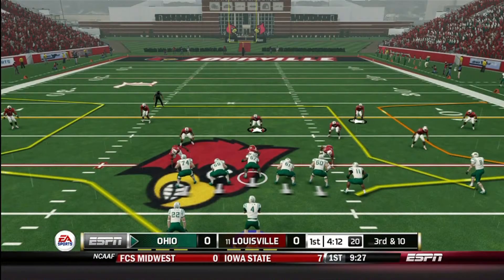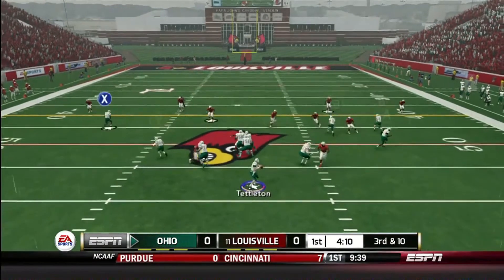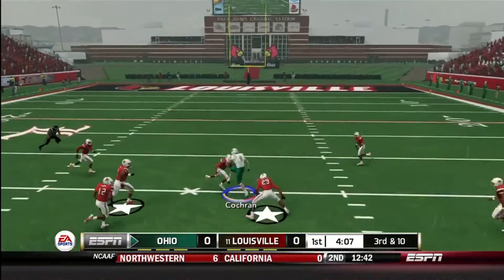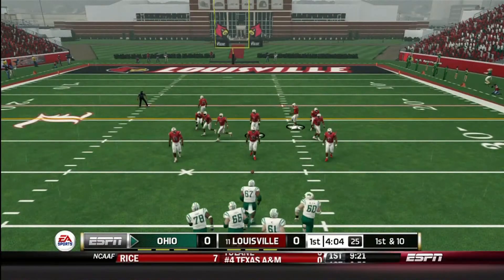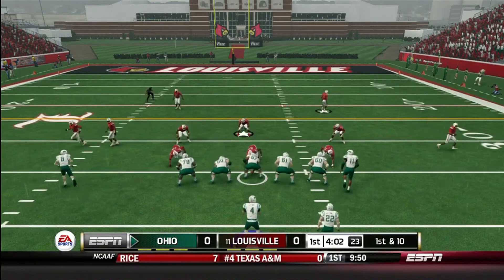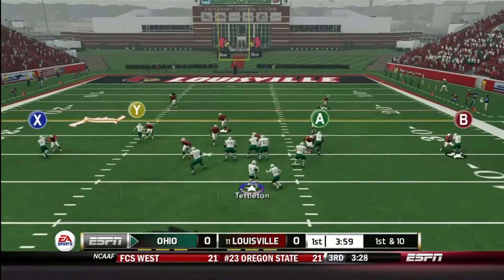Now we've got another third down — Tettleton back to throw, he's looking over the middle and it's caught by Cochran, first down. Wow, this is a great start. We're driving down the field against a very tough defense. Louisville's defense is actually pretty good on this game. Now we've got a first and ten draw play to Blankenship.